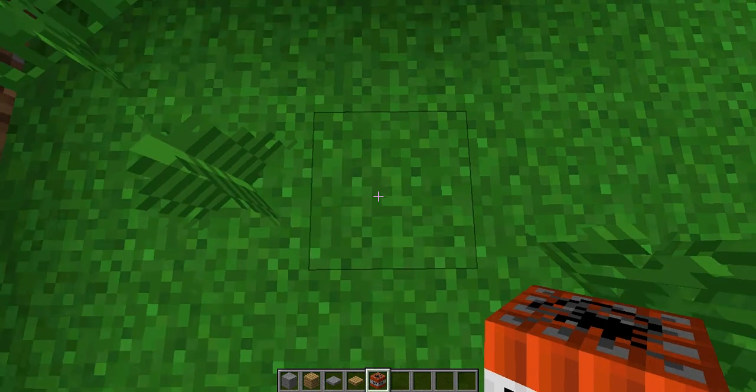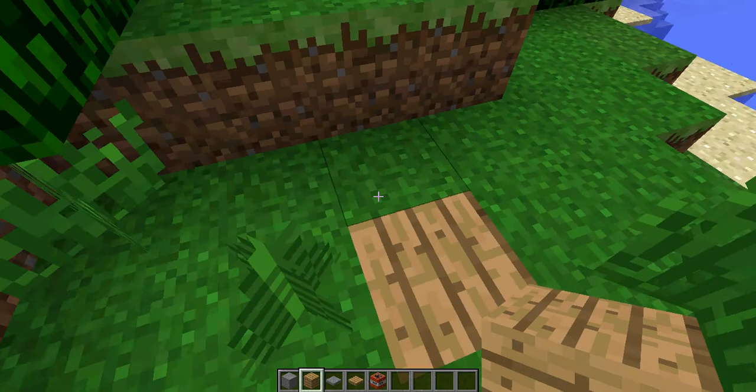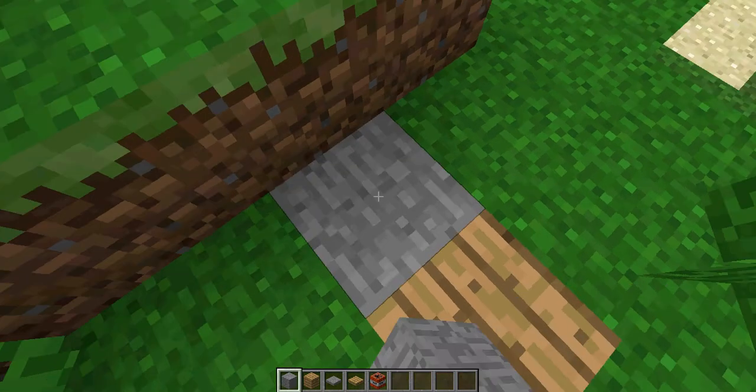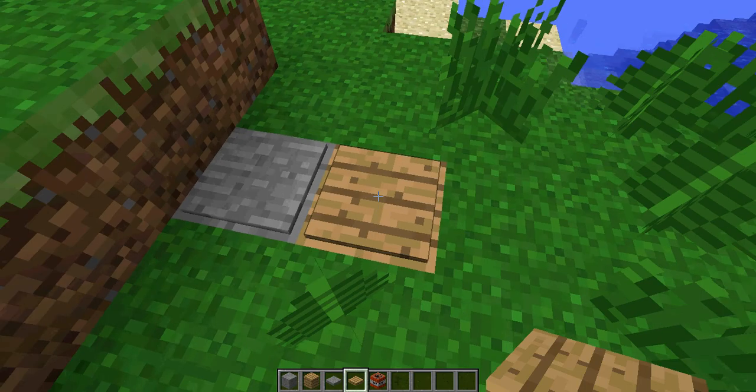So what do you do? You get a piece of TNT, break it, put one there. Then get wood or stone — doesn't really matter, because they both have the same pressure plates. So, there, there, up.